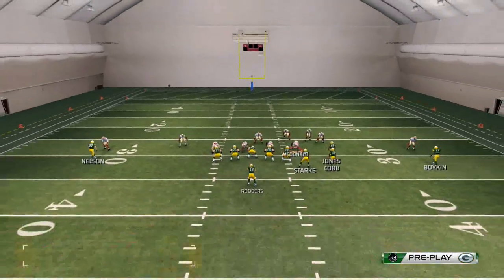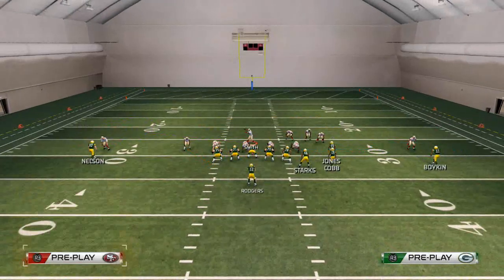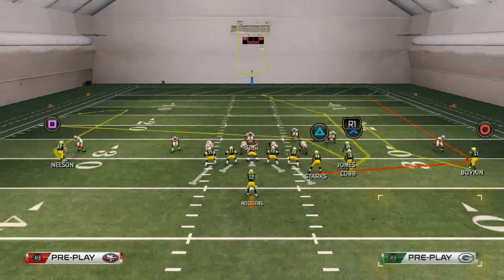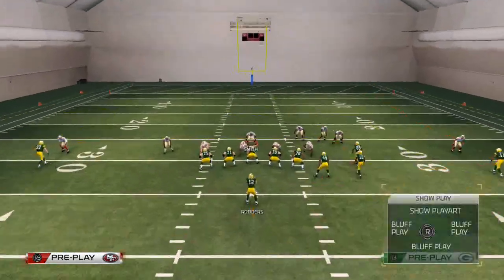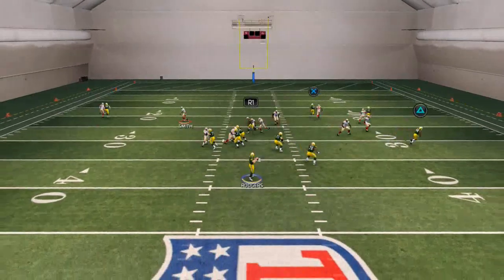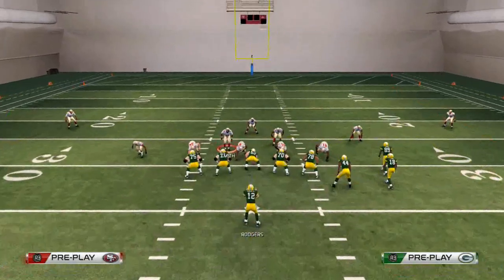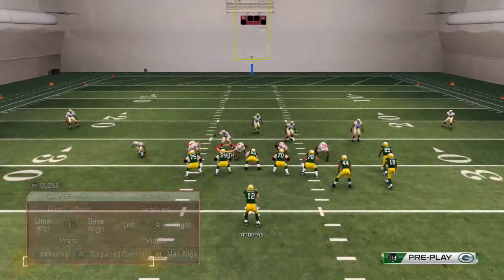I'll drop McDonald into the flat, but it was actually Willis who stayed with him. When they do that, we like to place Jones on an in route or a drag route depending on your preference. Even on the drag there's good separation, and you can see we can beat the blitz that way.